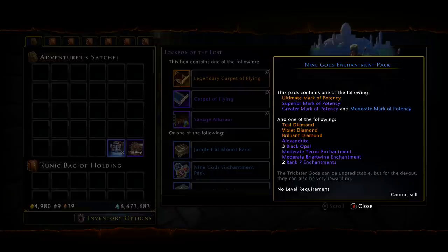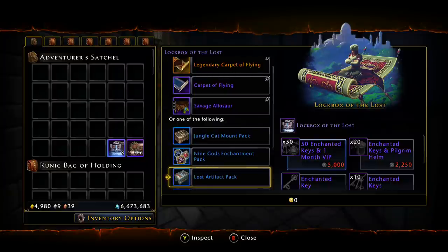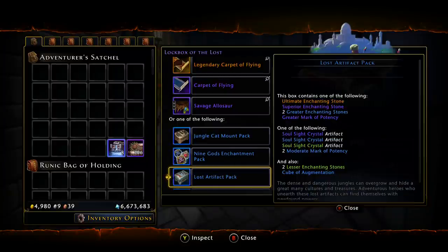They have added some new refinement points — the Teal Diamond, the Violet Diamond, and the Alexandrite. The Brilliant Diamond is no longer the top option. The Teal and Violet Diamonds will fetch you a little bit of AD as well as high-end refinement points. We also have the Tear and the Briar Wine enchantments coming out of this — the Tear is still pretty decent — and of course opals and rank 7 enchantments as well.